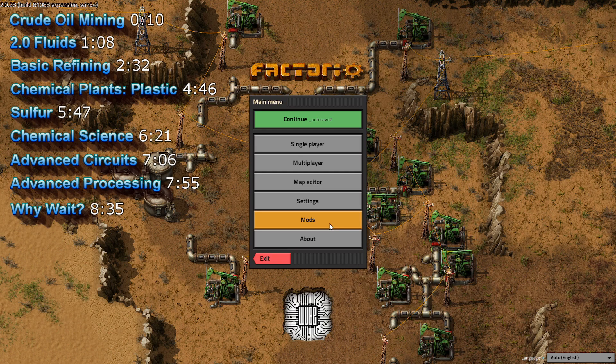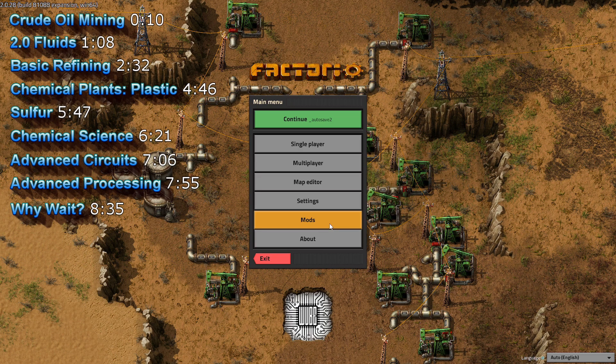If you can wrap your head around oil and fluids, there's probably nothing critical in Vanilla Factorio that you can't handle. It's a critical turning point and a gateway to powerful new tools and technologies.